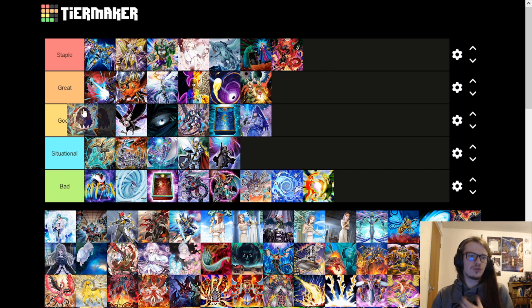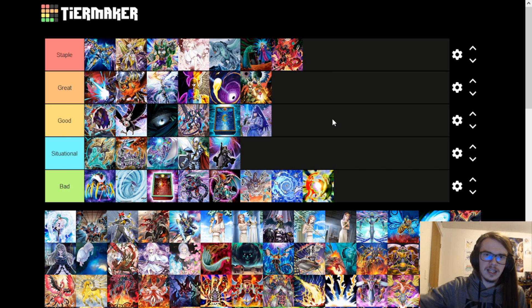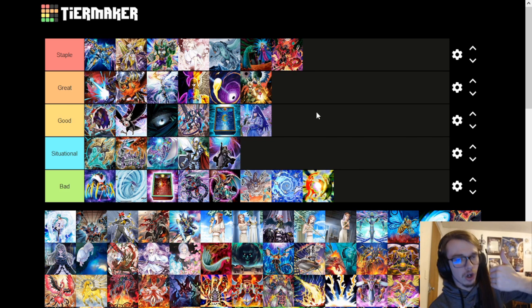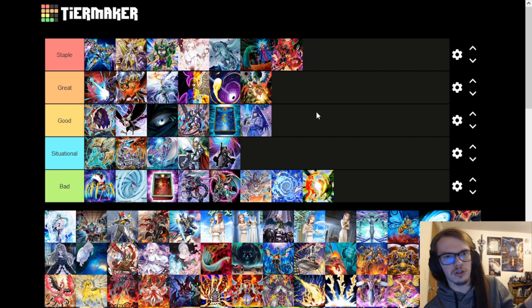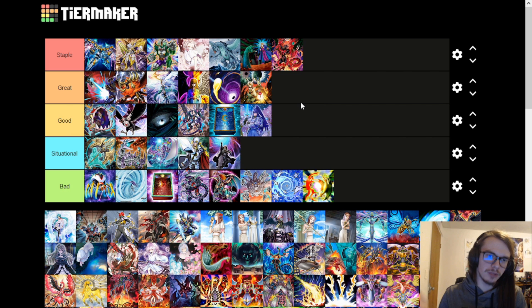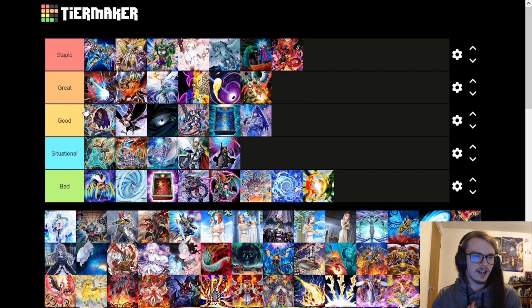Eater of Millions is good — being able to inherent summon a monster that can contest something in battle is nice. However, you do need to banish cards as cost, which is steep. You basically can't have good cards in your extra deck if you want to play this card. Also, because it's an activated effect to deal with a monster in battle, it's not nearly as good as something like Pank or Alpha, because you can't just walk over the monster — you have to deal with it by effect, which a lot of things can prevent.